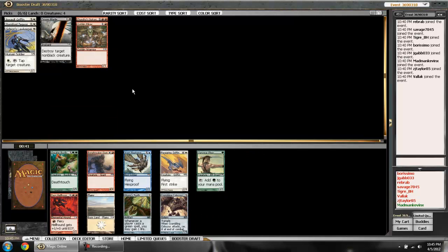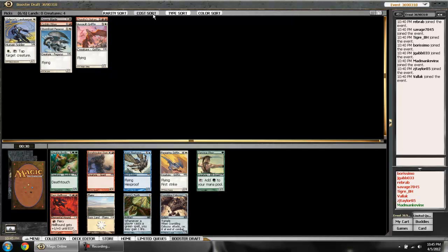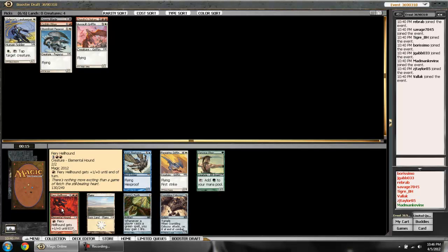Seeing more red creatures and a good blue creature — I think the killer deck in this draft is going to be blue. But I have a nice flyer for five or a nice red creature for three. Looking at my mana curve, I don't have anything at the three spot. It looks pretty certain I'm playing red, so rather than taking a five-power defensive creature, I'll take the earlier more aggressive creature. Maybe I can do the combo with the red guy making things unblockable, followed by the Fiery Hellhound pumping for the win.